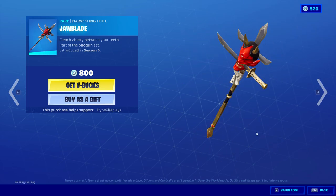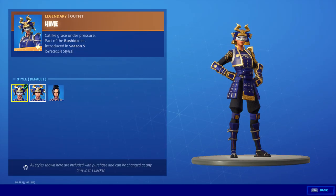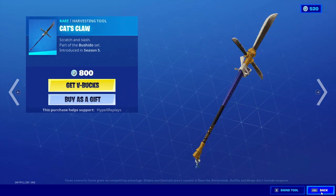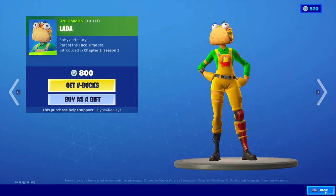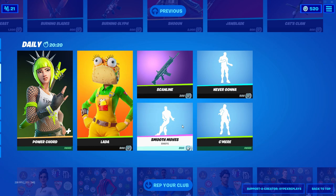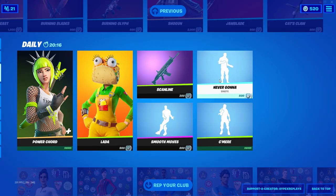We've got the jaw blade, the Heim skin which comes with the other three styles, the Cat's Claw, the Power Cord, another skin, another wrap, the Smooth Moves emote, and the Never Gonna emote.